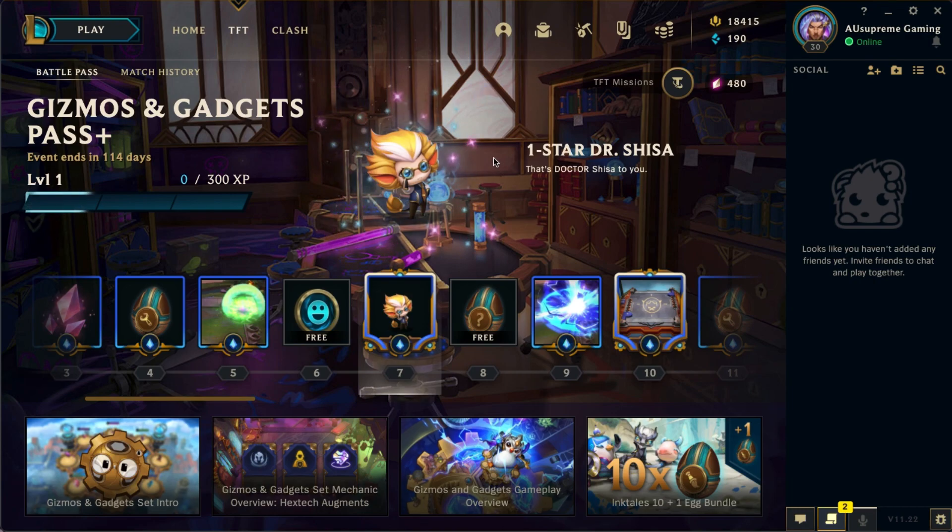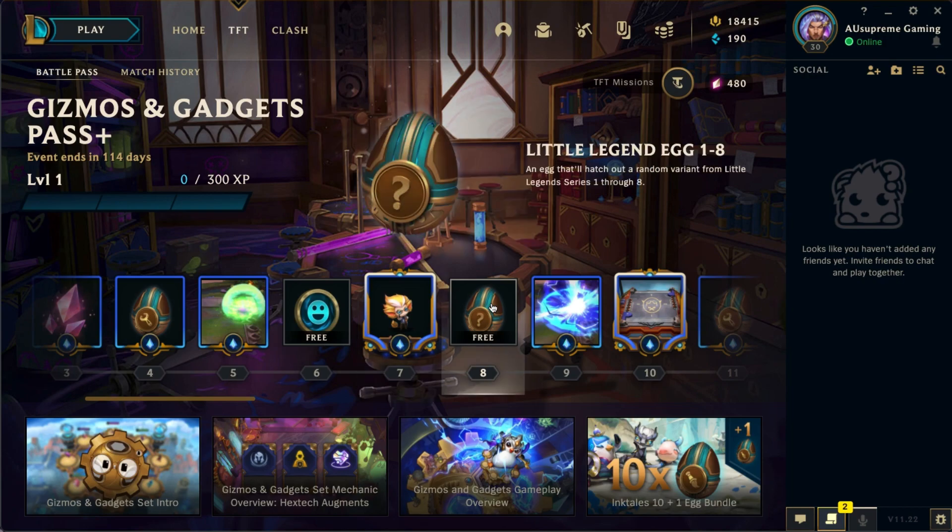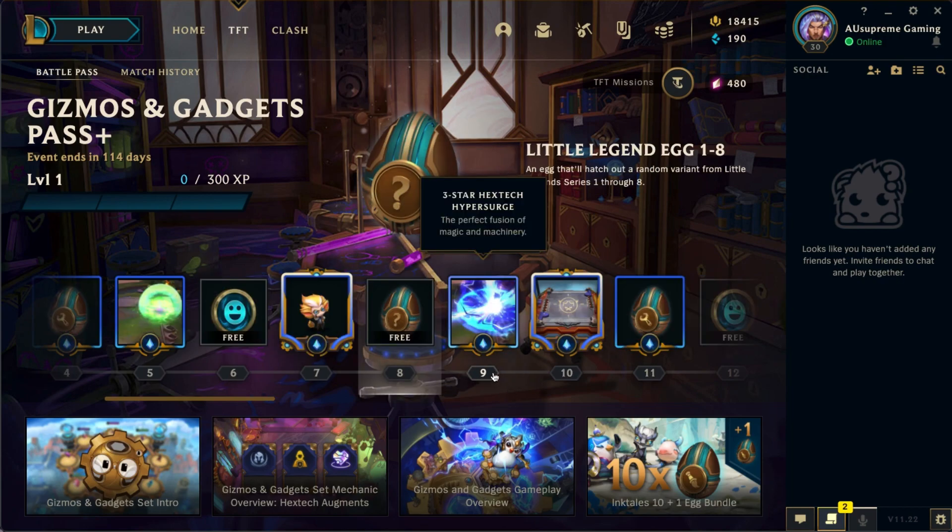If you've checked out my other video, you'll know that League of Legends is adding a new type of little legend called a chibi champion, which you can equip just like a regular little legend. The confirmed ones so far are Jinx, Vi, and Echo.